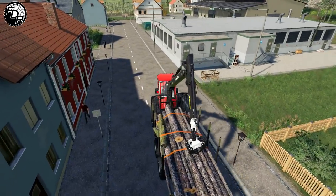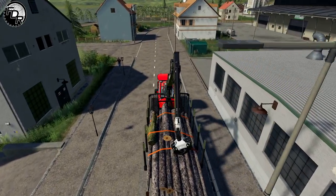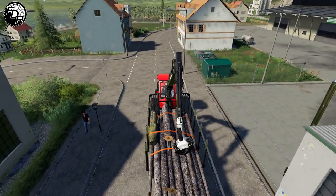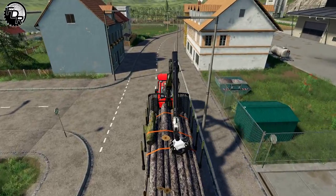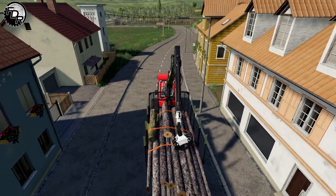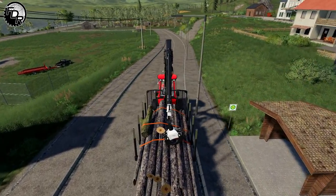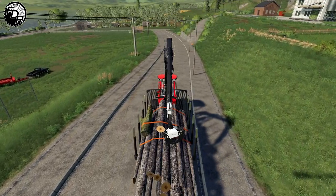I love how it actually trails behind with the trailer now. That's what I was desperately trying to achieve with some of my earlier forwarders in the last game, by putting that detachable trailer — I was trying to make this kind of effect. But now it's already built into the game, so we don't even need to do it. It's pretty exciting.